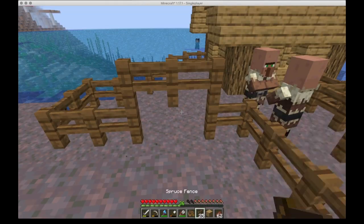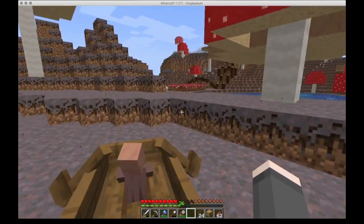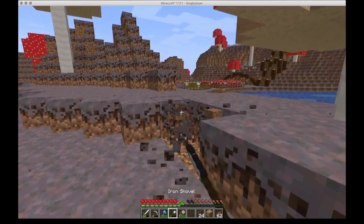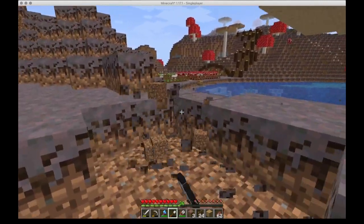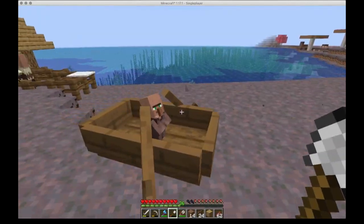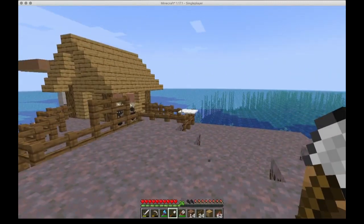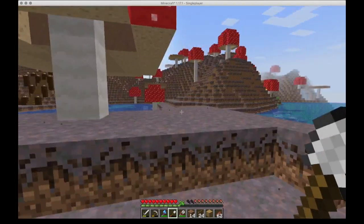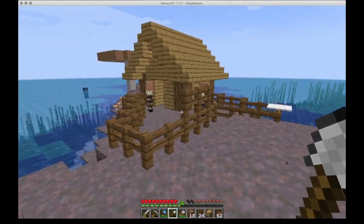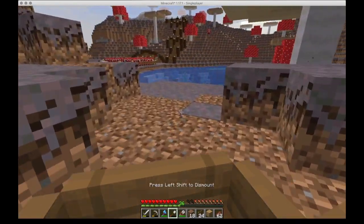I'm gonna put a fence down because I can't get back in. There we go — that's perfect. Now I need to get him over there somehow, so maybe I'll dig a little pathway. Well, I guess I don't really need to get him over there — I just need to get him into a safe location. It doesn't even need to be safe because this is a mushroom island. I just need to put him somewhere so that they still have three beds and can still breed.